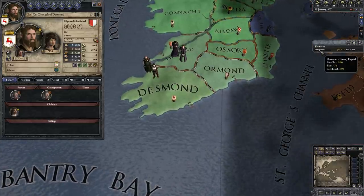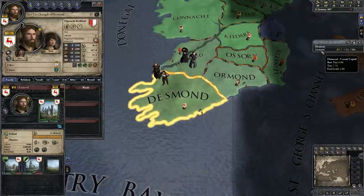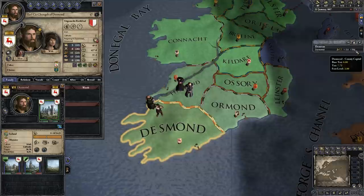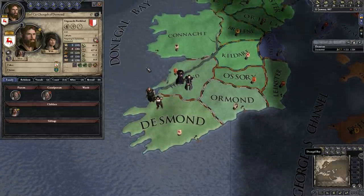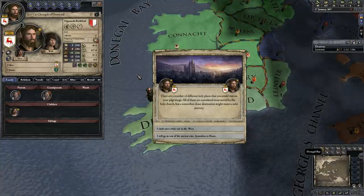We can see we've got the one county with its capital, Dunasiad. We can see we've got the 7.7 domain and 364 troops. We're going to go from there — we're going to unpause the game and just let some stuff happen.